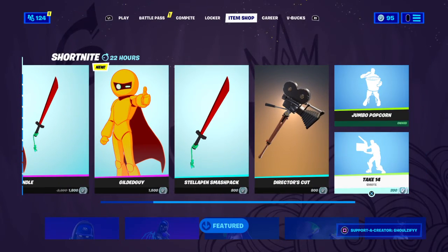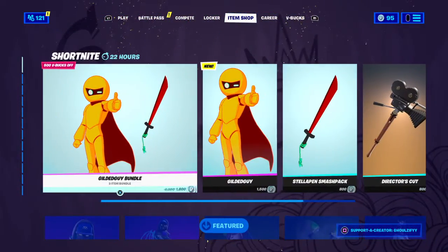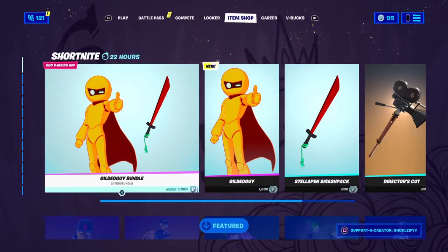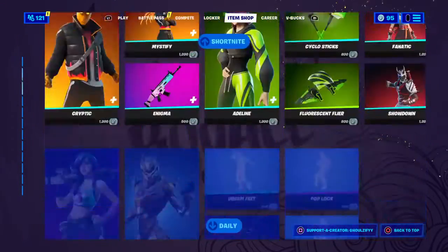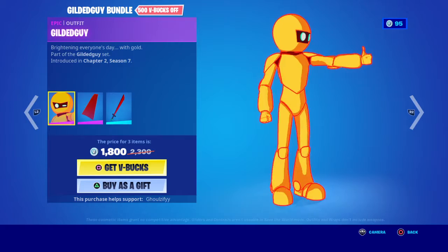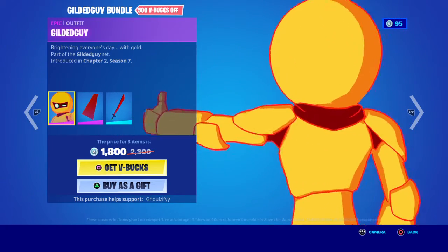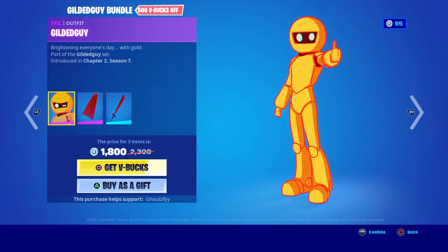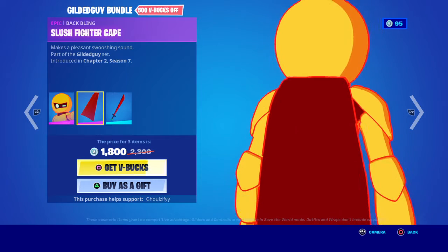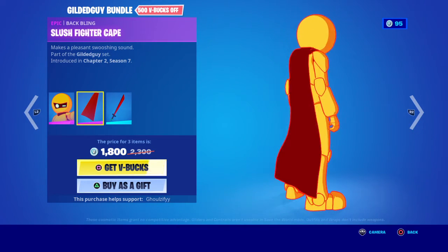Yes, he came out! Oh my gosh, I love the skin so much. Okay, the Gilded Guy bundle — it's cool how it's in a bundle so you can get a skin and a free pickaxe. Gilded Guy and the skin — I just love it. It's really good with the back bling, which is the Slush Fighter Cape.